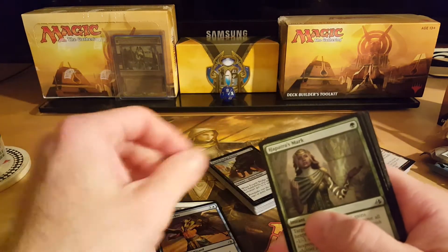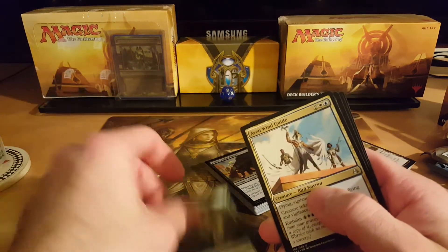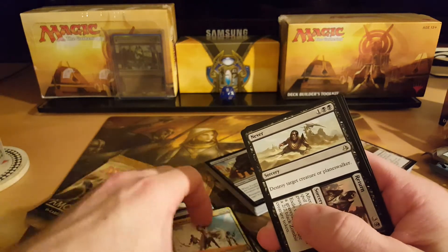No foil. Xenoseeker, Petra's Mark, Aven Wind Guide, and a split card — Never to Return.